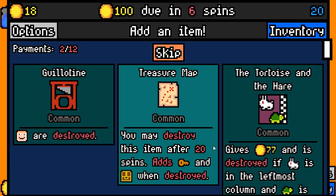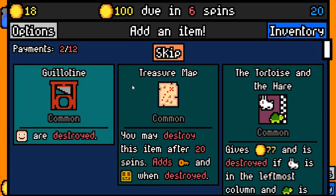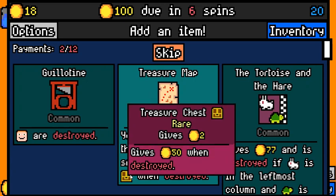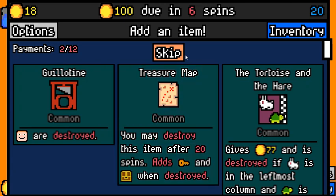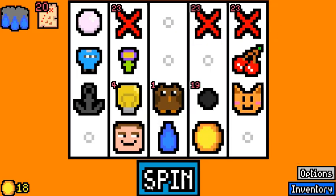Treasure Map is pretty reliable, but it will take a lot of time to actually get there, and then you have to actually remember to use it. Turtles in the Hair is a lot more unreliable. I don't mind either one — Treasure Map is going to give us 50 always, and Guillotine has a chance to give us more. I'm going to try the Treasure Map here.